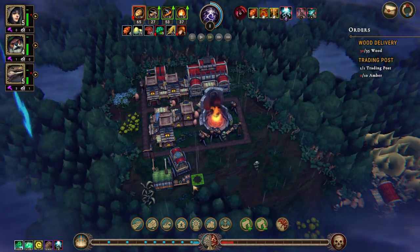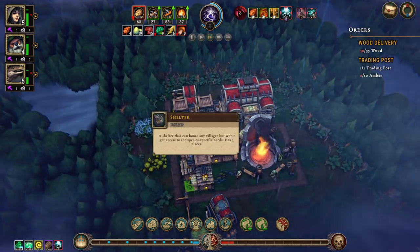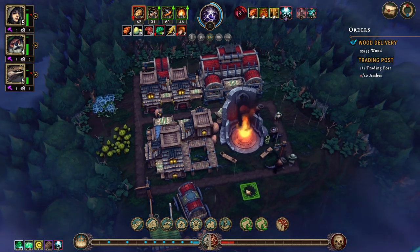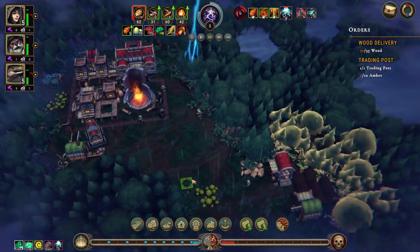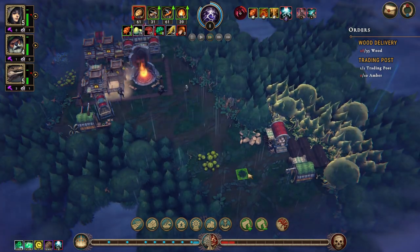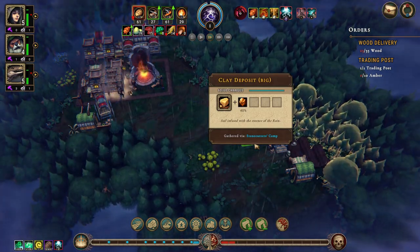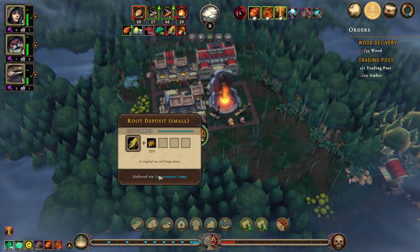We have 14 people and housing for 12, so we need more housing. The storage down here might not be a bad thing — a deposit. Maybe a stonecutter's camp for this. Let's put that down there.